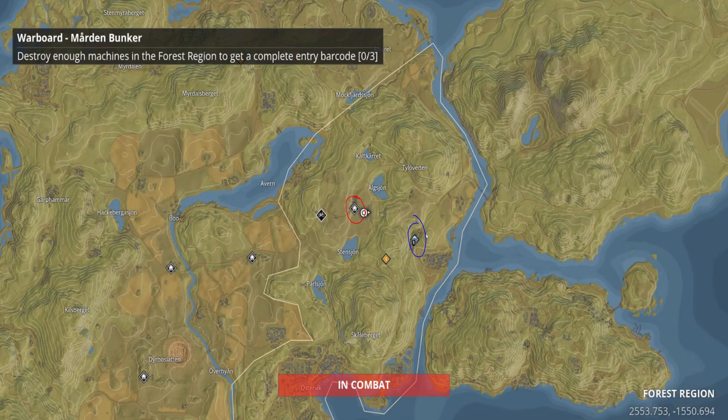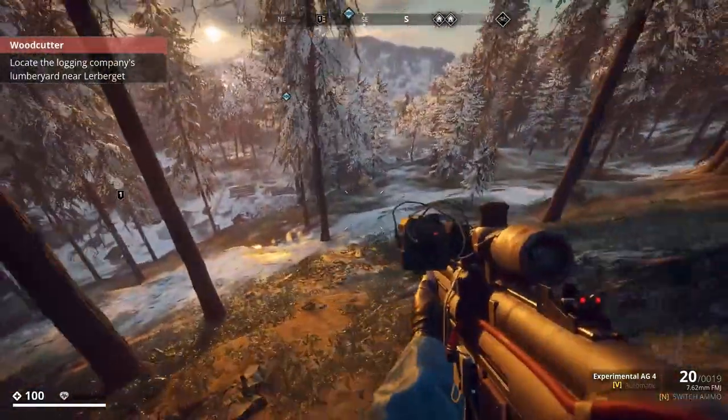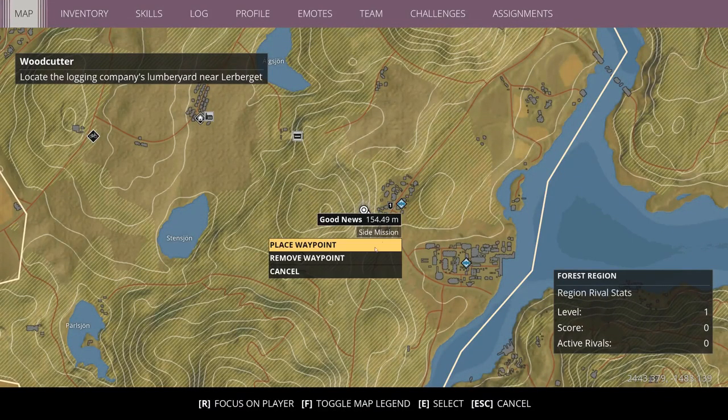I'm not even going to try to pronounce the name of the villages. To the west there's a safe house on a sort of logging yard, highlighted in red. I'd recommend finding that if you haven't already, as that's a good place to start and spawn from if you die whilst trying to get there. Start at that safe house and head over to the small town where the first waypoint is for the Good News mission.